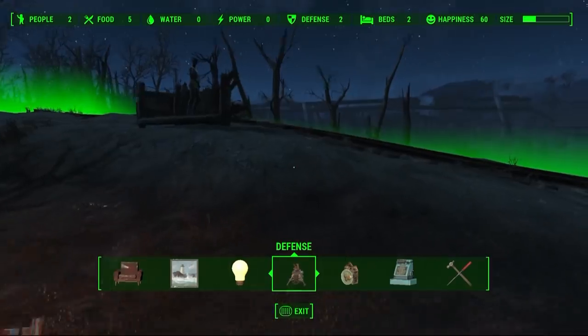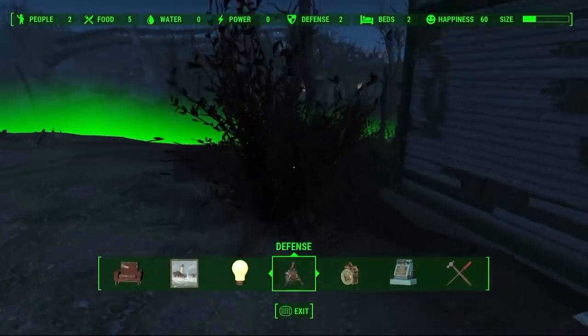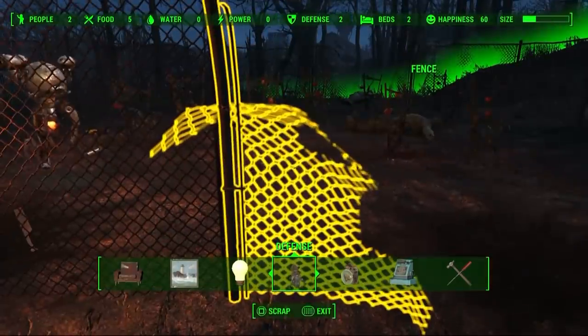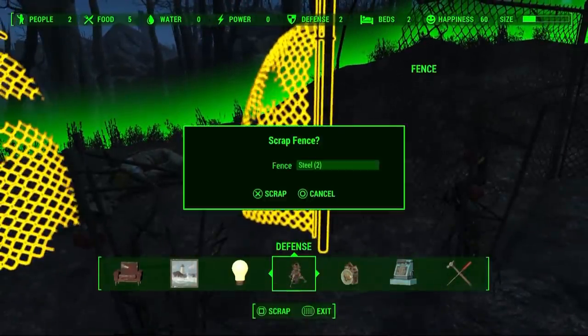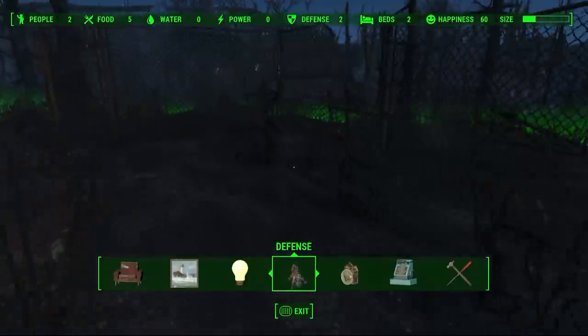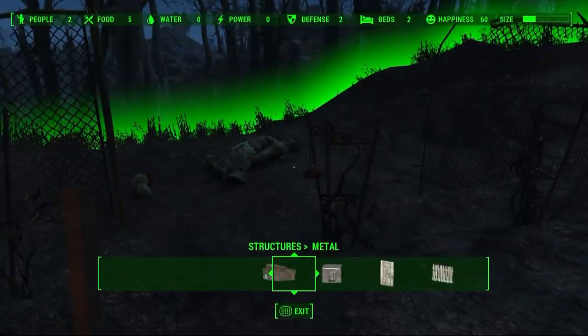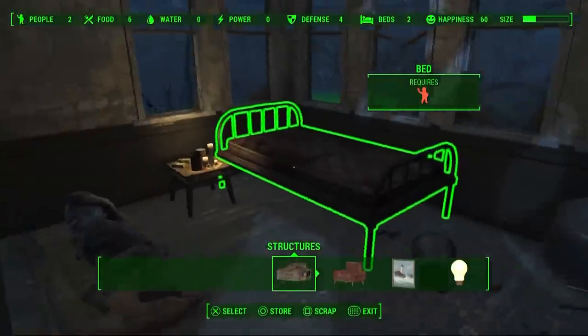The way it works is you activate the crafting system, it draws a green line around the area you can work in and then all the things you can scrap are highlighted in yellow. So if you want to do it as casually as possible, you just go around scrapping all the car tyres, cars, ruined houses, trees — ceramic comes from toilets, concrete comes from bricks. So you just go around, break down all the stuff and then you can build beds and food and so on.